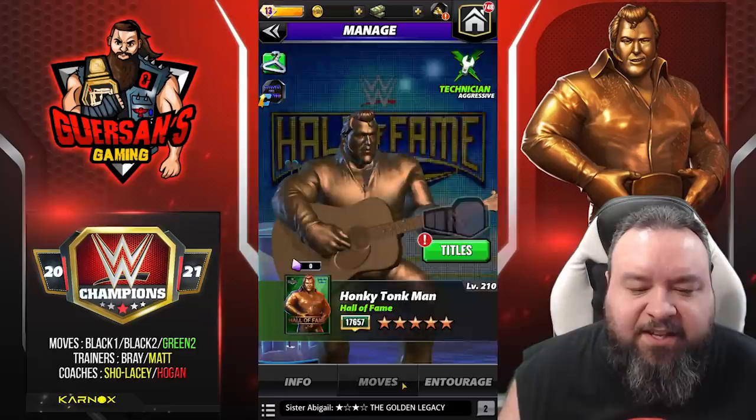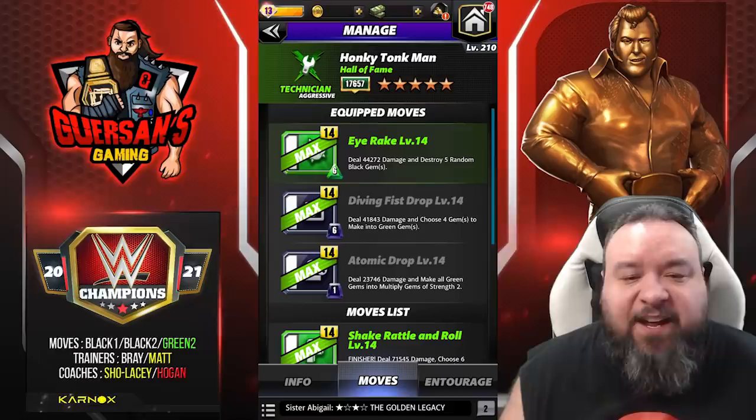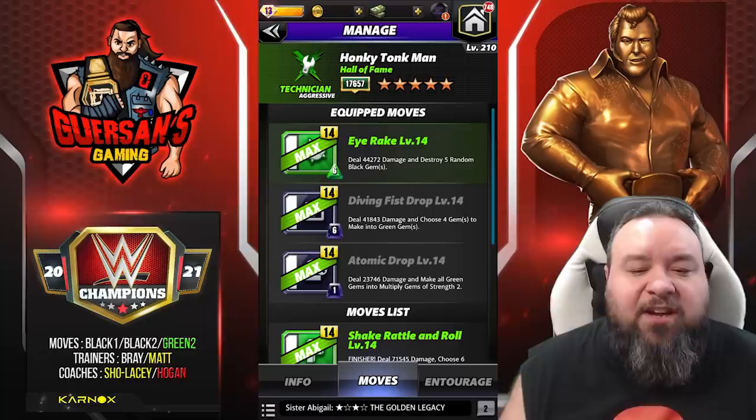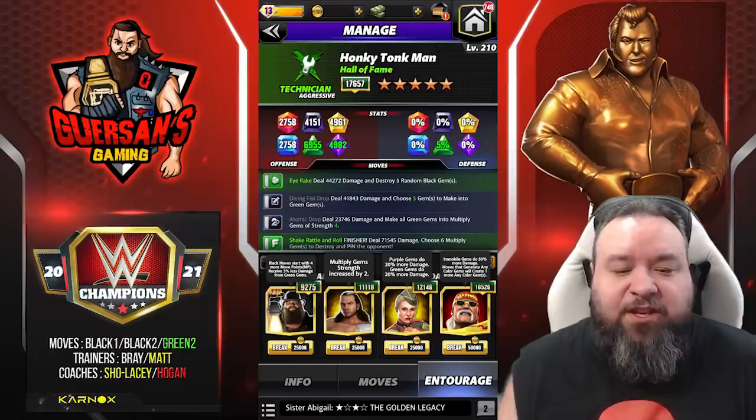All right, let's look at something completely different — another moveset. This time it's going to be green two along with black one and two. It is the Eye Rake — 6 MP green move, deals 44.2k damage and destroys five random black gems. The Diving Fist Drop — 6 MP black move, deals 41.8k damage, choose four gems to make into green gems. The Atomic Drop — 1 MP black move, deals 23.7k damage and makes all green gems into multiplied gems of strength two.